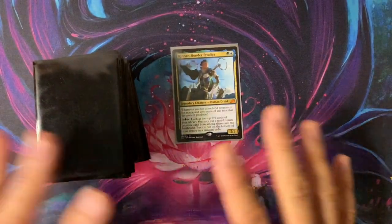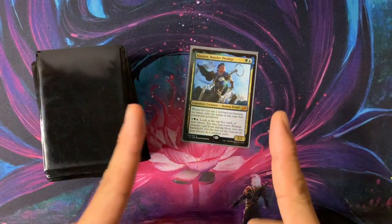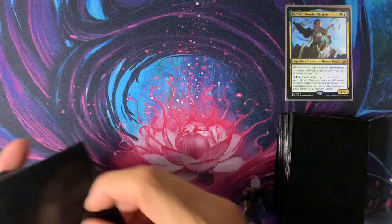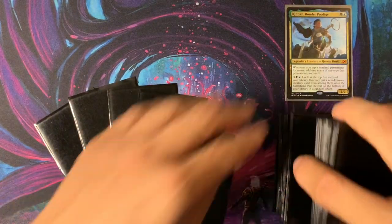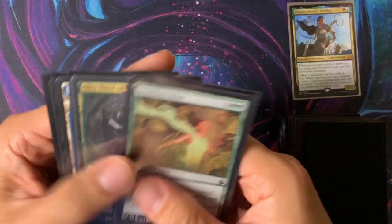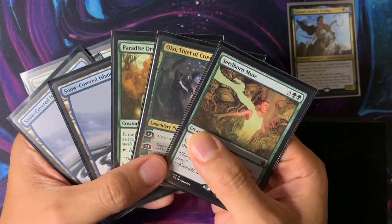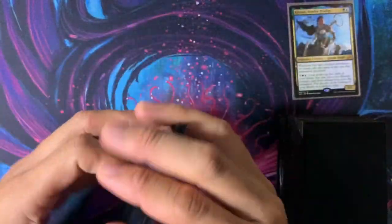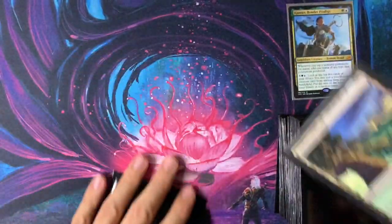Rant aside, I'm going to shuffle this deck up and do a sample hand, so we'll be right back. We're back — let's start this off. We're always looking for a one-mana mana dork as an ideal opening so you can play Kinnan on turn two and tap it for two mana. Let's see what we got. We have four lands, Seedborn Muse, and Oko — not the greatest but it's playable. Let's try it out. We draw another land — so that's not our one-mana mana dork.